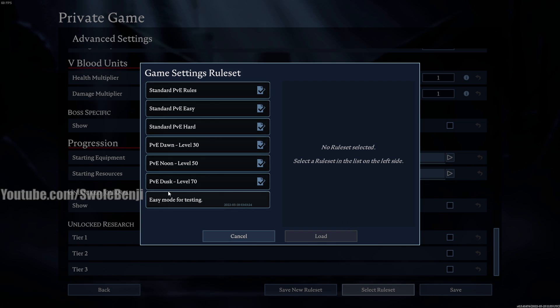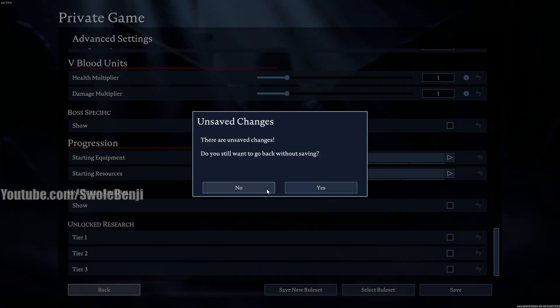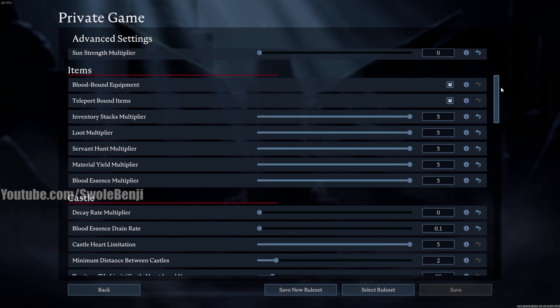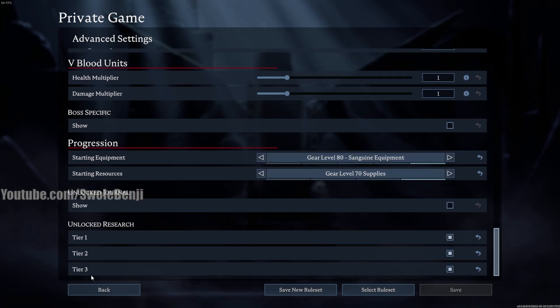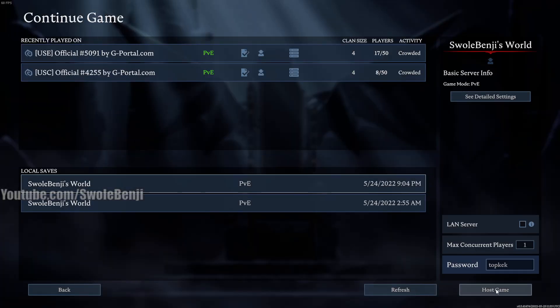You can select a rule set. There's PvE, a Dusk Level 70 option which starts you at level 70, and also an easy mode for testing. I've basically got it set to five times multipliers on everything and unlocked research up to tier three. I'll go back because I already have a server where I do this.